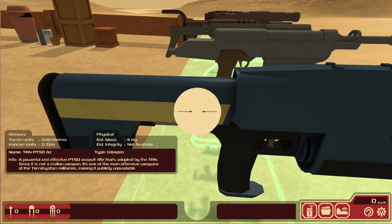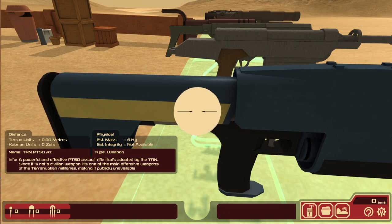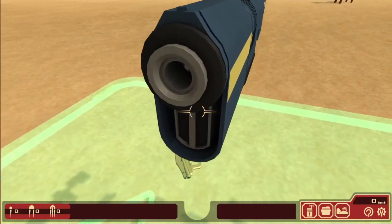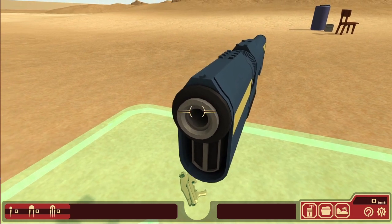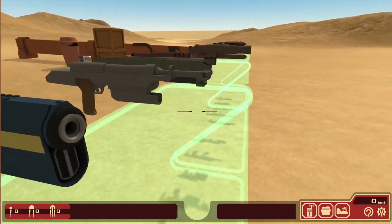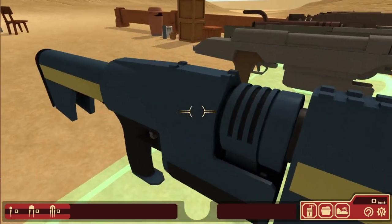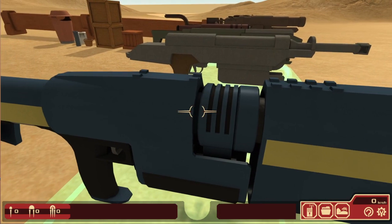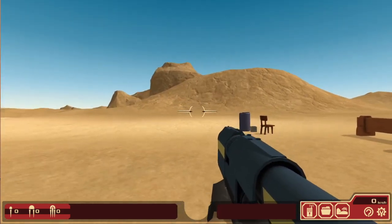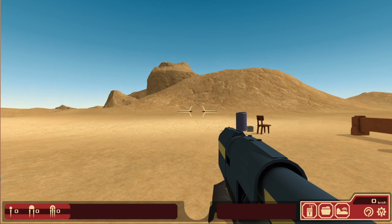The TRN PTSD ATZ. A powerful and effective PTSD assault rifle adopted by the TRN. Since it is not a civilian weapon, it is one of the main offensive weapons of the Terahiptian militaries, making it publicly unavailable.